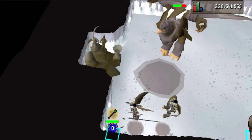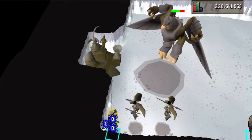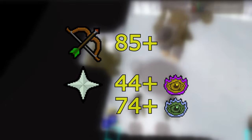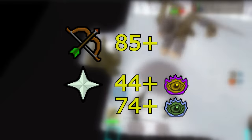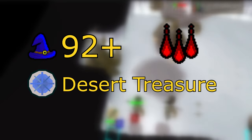Kree is airborne and therefore can only be attacked with ranged and magic spells. She's quite tanky so I'd recommend having 85+ ranged and 44+ prayer to kill her. However, if you have 74 prayer and rigor unlocked, this will help a lot. It's also recommended to bring blood barrages to heal off the minions. This will require you to have 92 magic and Desert Treasure completed.